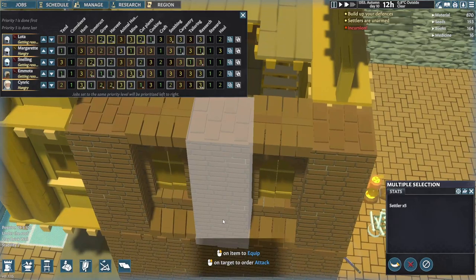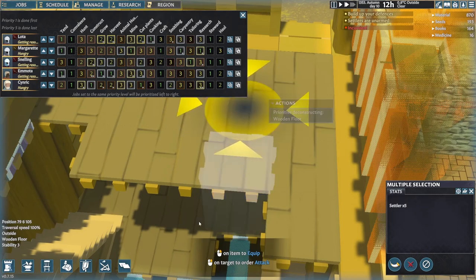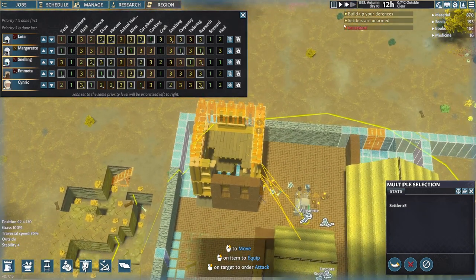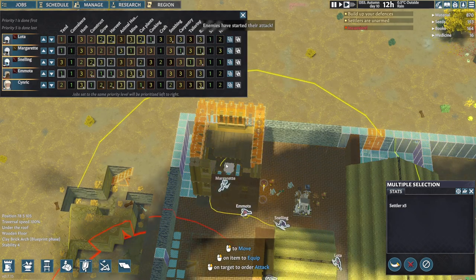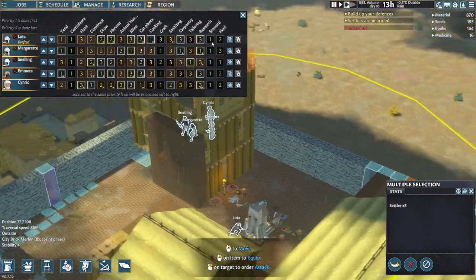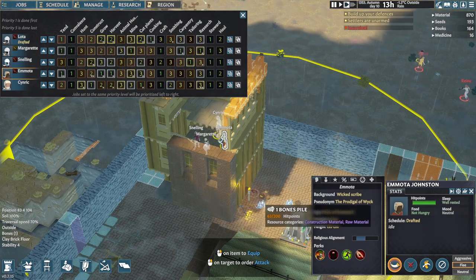I think the tower is mostly finished. So if we can draft everybody and get them up here — that might do what we want. Come on, up here. Although there's no wall in there, so that's alright. These three with the bows — they can do that.